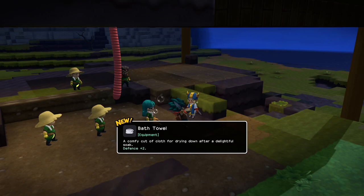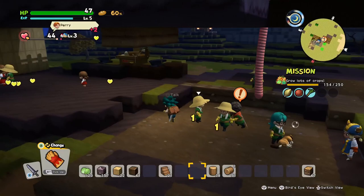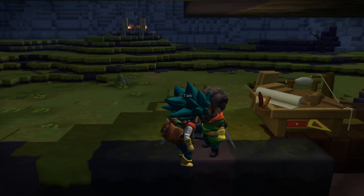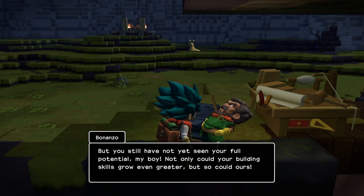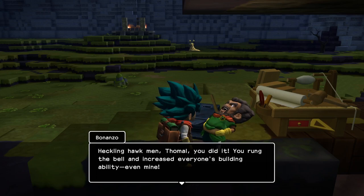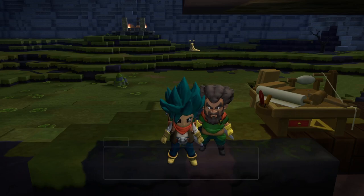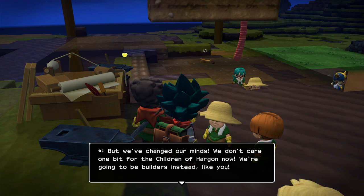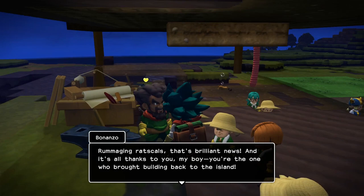I learned how to make a bathtub. That reminds me - I do need to make new weapons. I need brambles for them, so I'm going to go gather some brambles later. I already leveled up. We have converted more people to the building. I just realized that pillar isn't connected to anything.